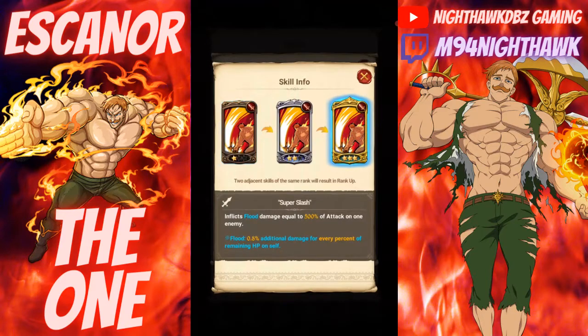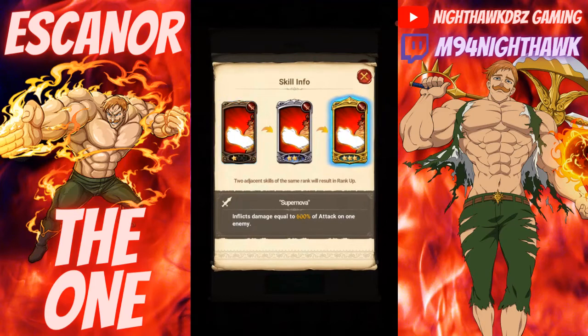Let's take a look at his skills. I'm going to read from the gold only, not bronze or silver. We got Super Slash, which inflicts flood damage equal to 500% of attack on one enemy. Flood is 0.8 additional damage for every percent of remaining HP on self. So I guess the damage depends on Escanor's HP — correct me if I'm wrong down in the comments. We also have Supernova, which inflicts damage equal to 600% of attack on one enemy.